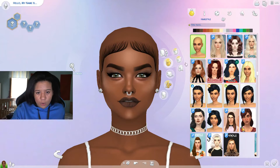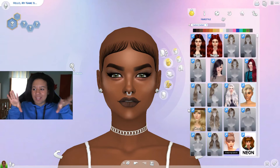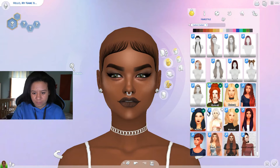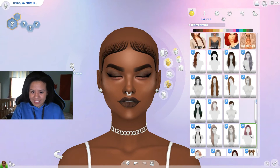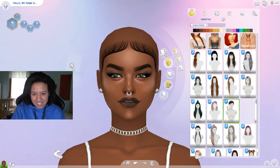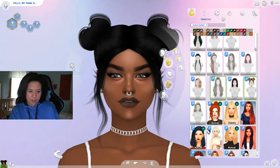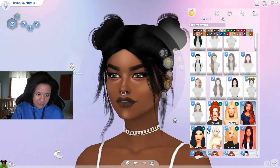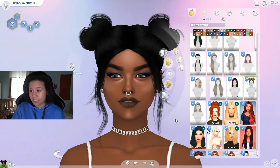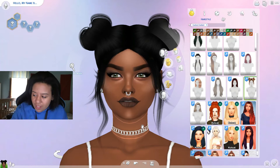Now all we need is hair and then clothes. For the hair, this is going to be hard — I have so many options. Scroll once, pick it, and don't go back in the hair section because you're gonna find things you wish you'd used. I don't want to click anything by accident. I don't know what would fit her. I clicked it, can't go back. Okay, this is fine I guess. She doesn't look that bad — I'm discrediting myself. She actually looks pretty good.